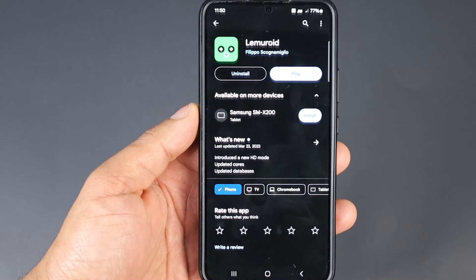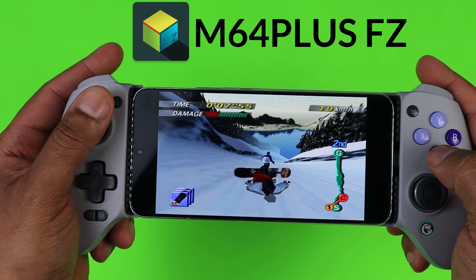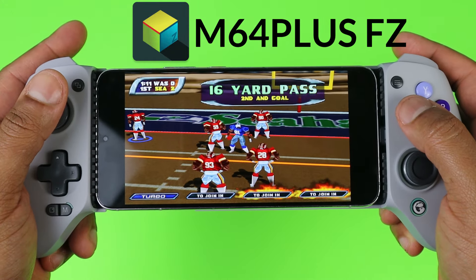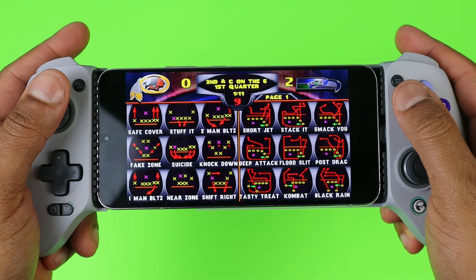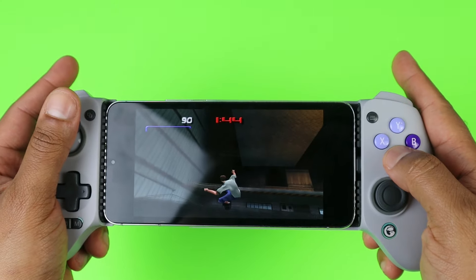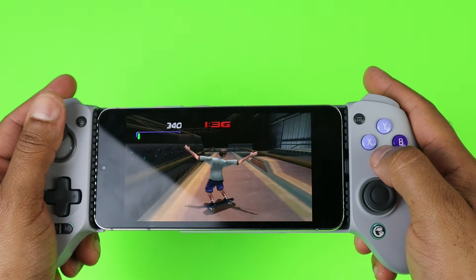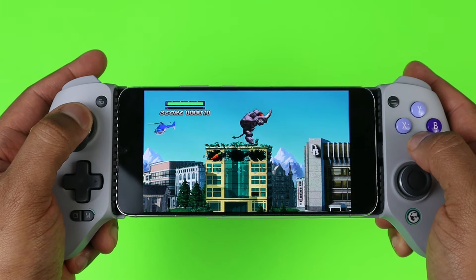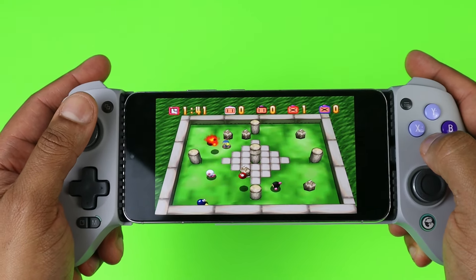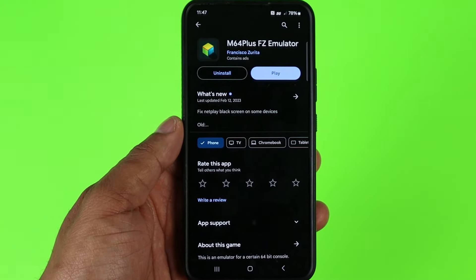You can download Lemuroid from the Google Play Store. The next emulator I recommend is the Nintendo 64 emulator M64 Plus FZ. There are two options on the Play Store: a paid version for $4 that does not have ads, and a free version that does. I recommend just using the free version since you only see a small ad right before you start up a game that you can easily exit out of. This is a very good emulator with mostly every game working on it. Lemuroid runs N64 games great using Moop N64 as its core, which is basically the same thing, but if you want more customizable options, use the M64 Plus standalone app. If you just want to drop and play, Lemuroid will do just fine for N64. M64 Plus FZ is available on the Google Play Store.